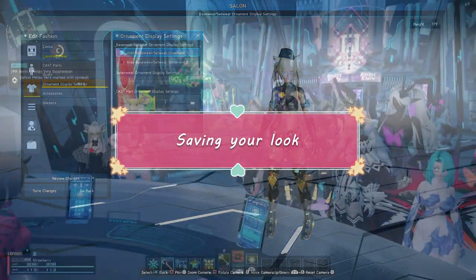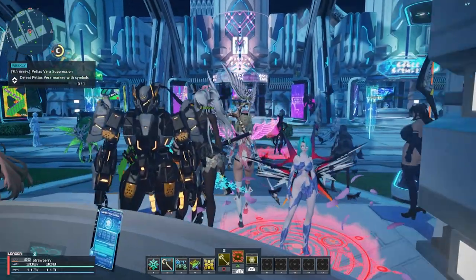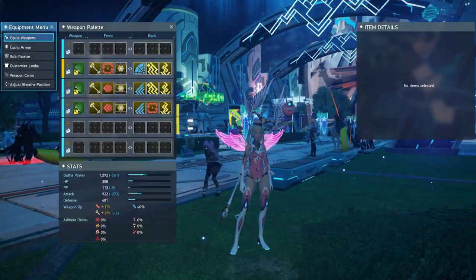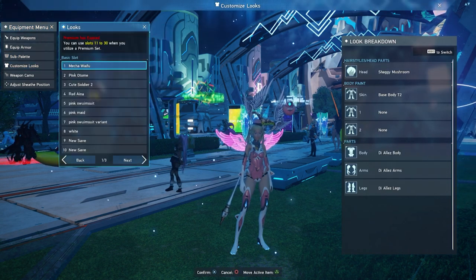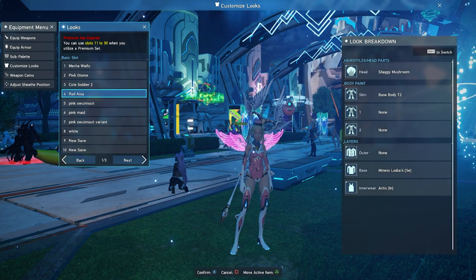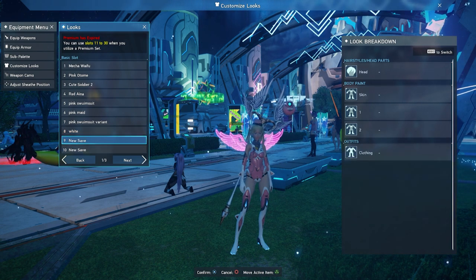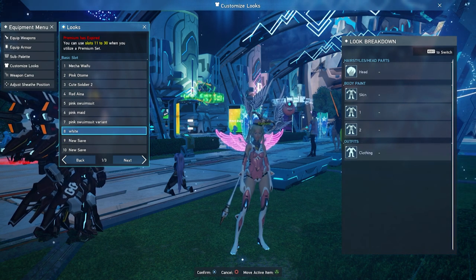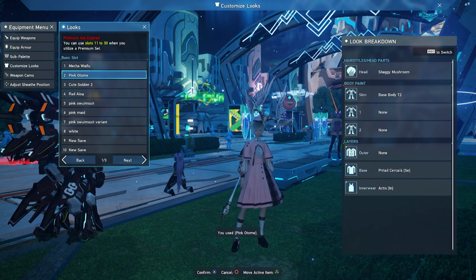Saving your look is very important, especially if you've spent money or passes to modify your body type or change the color of your hair or outfit. Press Escape on your keyboard and go to the Gear/Sub Palette menu, then choose 'Customize Looks,' then 'Looks,' which takes you to the Look Template menu where you can save your looks in different save slots. Name each outfit something descriptive you'll remember and click save. When you click any saved look, its associated outfit and accessories will load to your character without needing to visit the salon.